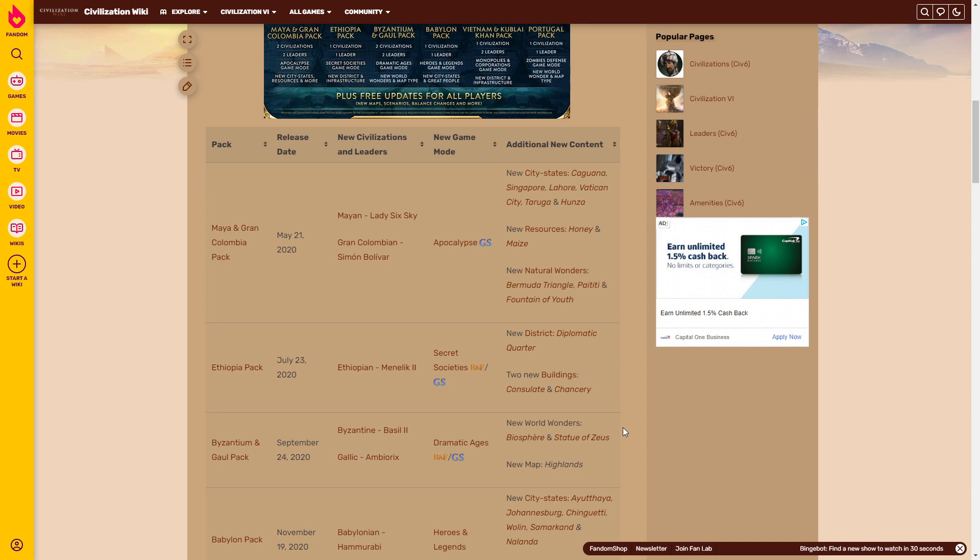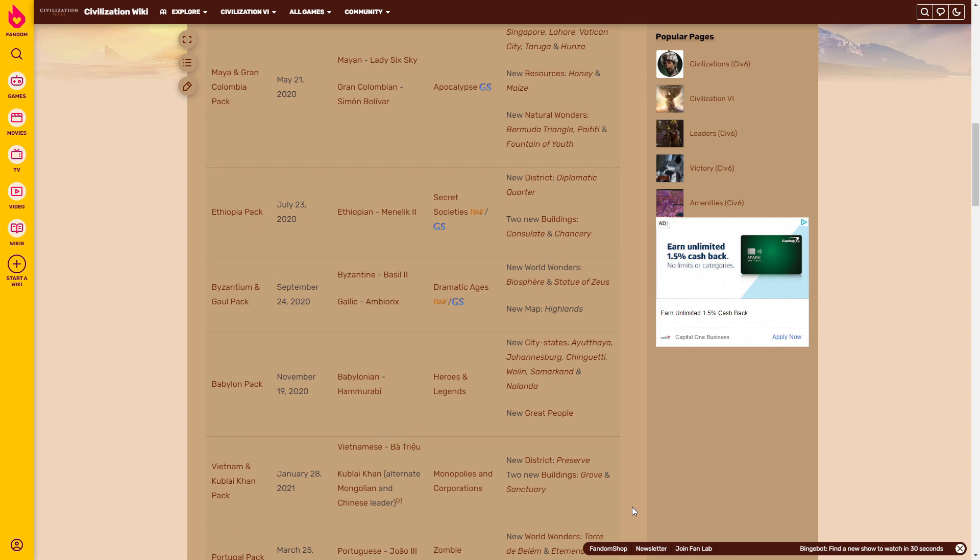Next we have the Byzantium and Gaul pack, adding the Byzantium and Gaul civilizations led by Basil and Ambiorix. They added Dramatic Ages, which I absolutely despise as a game mode, as well as new World Wonders like the Biosphere and Statue of Zeus, and the Highlands map mode, which is pretty good for civs like the Incans.